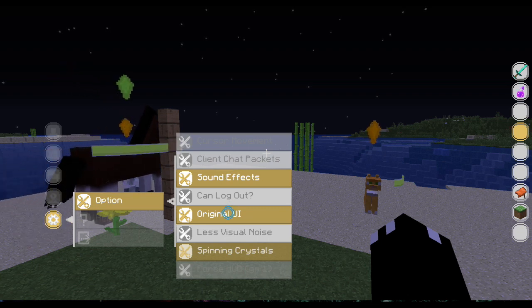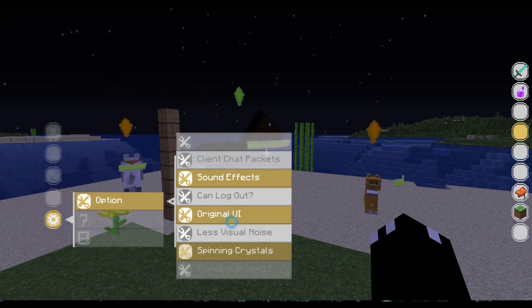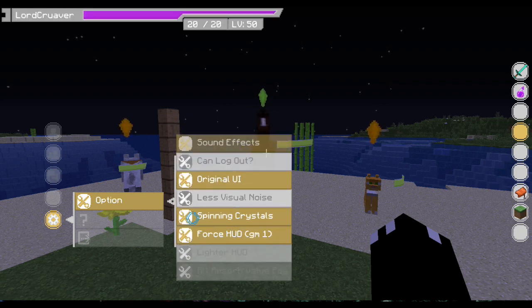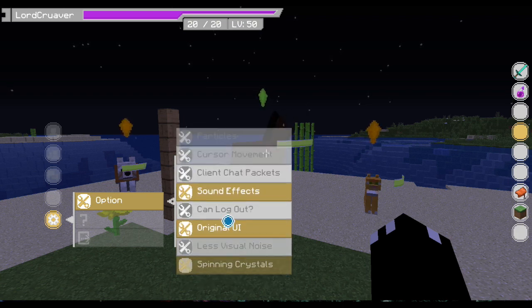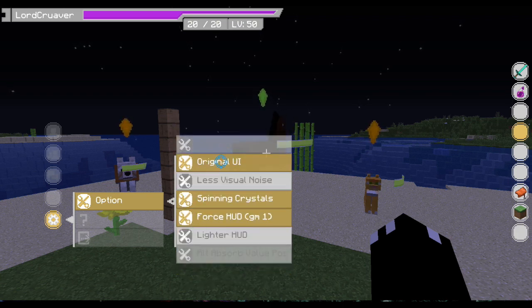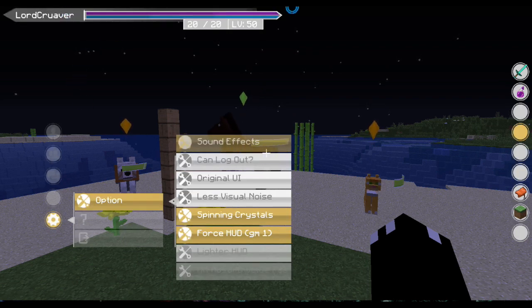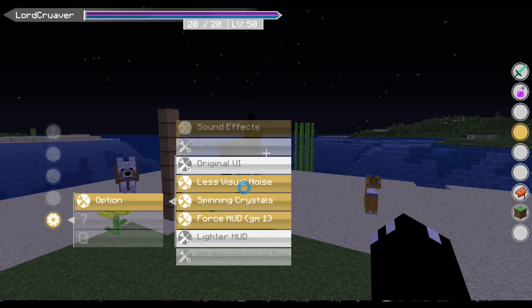We've got original UI, which is the one we've got now. And Force HUD GM1 — that'll basically show this little HUD, which goes purple in creative or spectator mode because you're immortal then. Original UI and the better one — this is from Alfheim Online, and I personally like it. I think it suits it. It's cleaner, we've got less visual noise. This'll turn off the bars and guild stuff, except for hostile mobs.